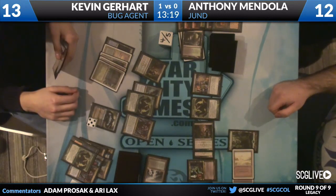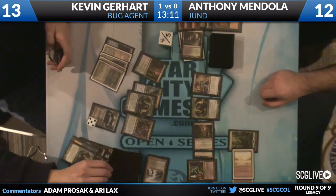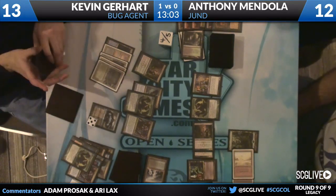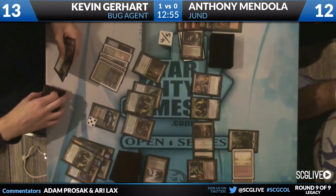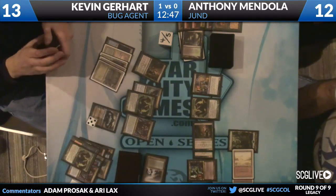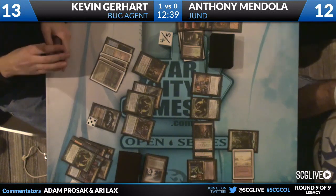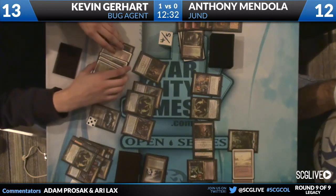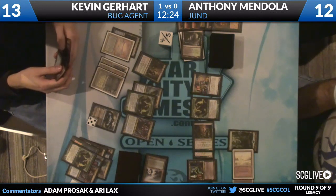Well, he Brainstormed last turn. Brainstorm - oh, that looks like another Shardless Agent and a Deathrite Shaman, no big deal. Two lands presumably going back - he's gonna cascade straight through them this turn. It's interesting that Kevin actually needs to do something to prevent the Deathrite Shamans from actually chipping away at him. The Tar Pit is one thing that has value, but I don't think it's gonna get there by itself, especially because Anthony can just blow his Deed at whatever point.